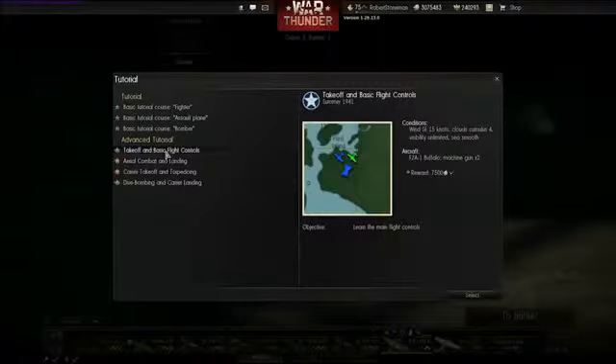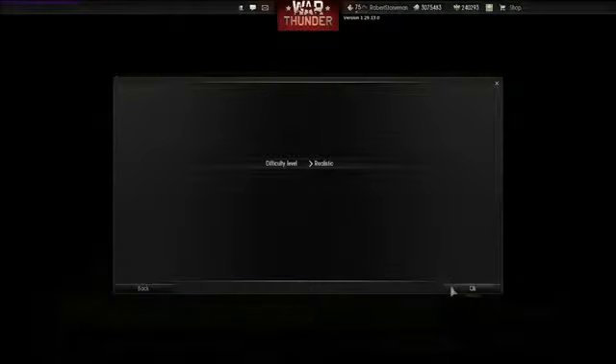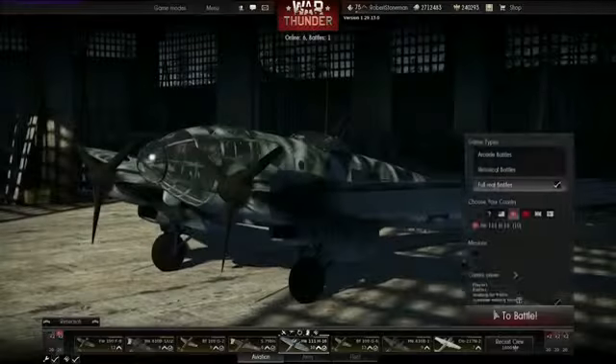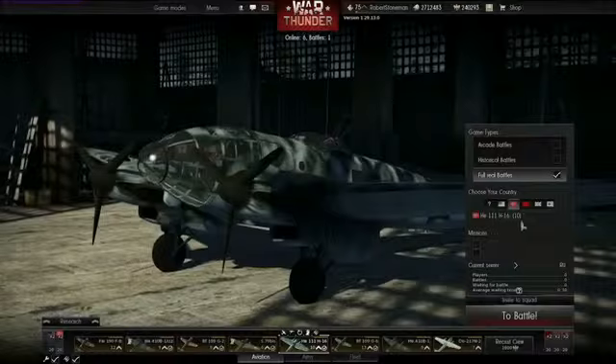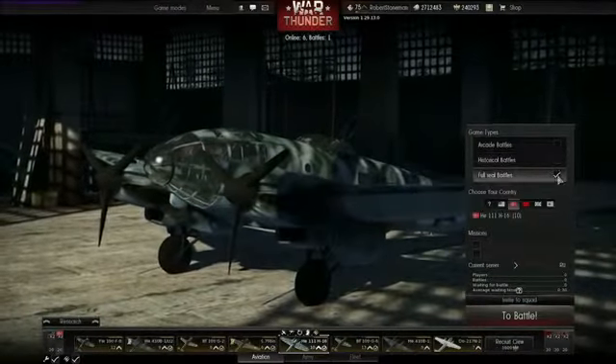Players can now not join historical or full real battles until they complete the takeoff and landing training course. Also, for both historic and full real battles, you cannot choose a side, but the exact aircraft. This allows more precise matchmaking and greatly reduces battle entering time.